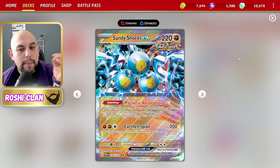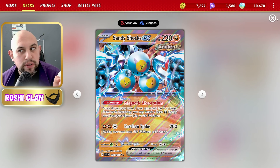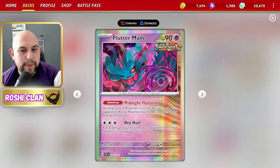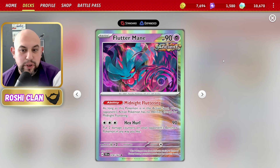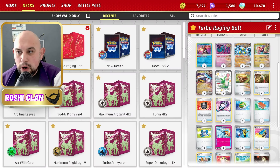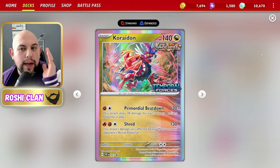Sandy Shocks can also hit Iron Hands and Arceus for full weakness, doing 200 damage, which is really good. The only problem is your opponent takes two prizes as soon as they knock it out — but that's when you set the fuse, and you literally nuke them. We're also using Flutter Mane: if you get it in the active at the start it shuts down your opponent's Pokémon in the active.